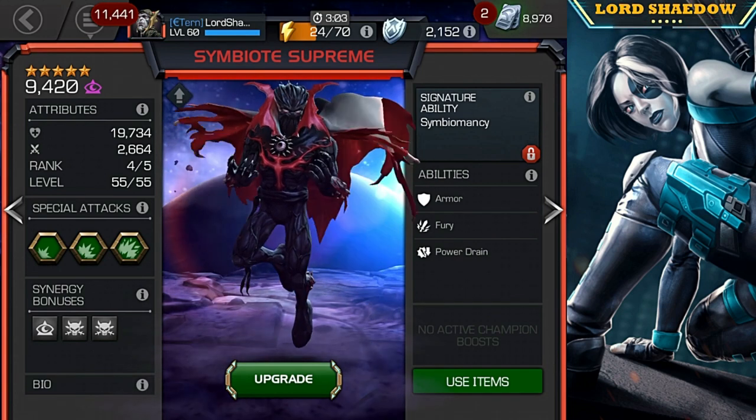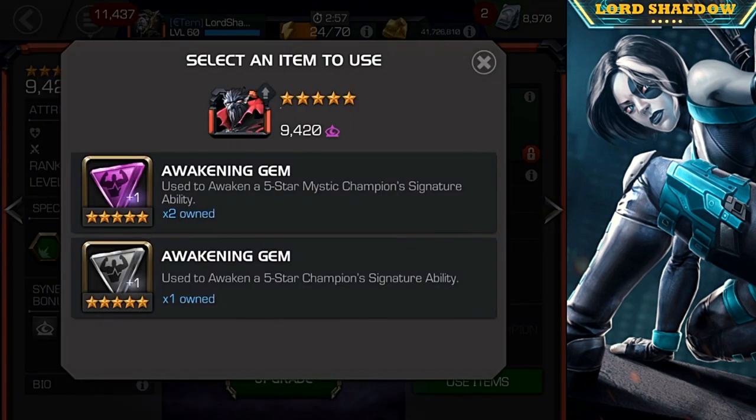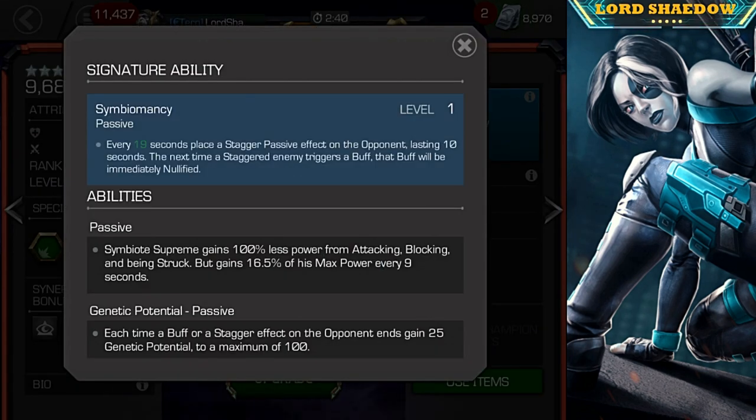Now, he does not need to be awakened — I used to think he did, but he doesn't. We've got two mystic awakening gems, thanks Kabam, so let's go ahead and use one on him. Let's take a look at his signature ability and why I say he doesn't need to be awakened. What this does is put a stagger on your opponent that lasts for 10 seconds.